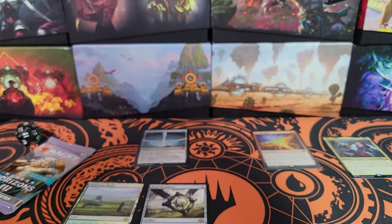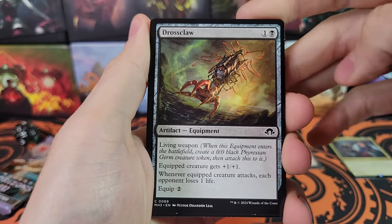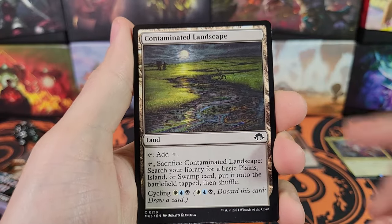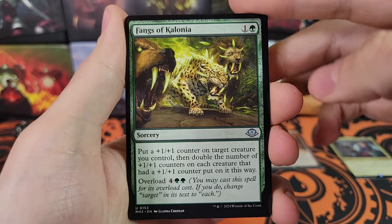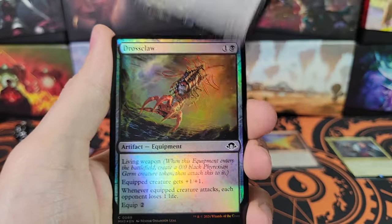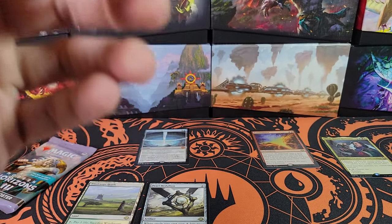We've got two packs left. Can we get something better than Ugin's Binding? That's pretty good — Ugin's Binding, a Pearl Medallion, and a Windswept Heath. These ones are more expensive, actually — like 75 bucks. Thraben Charm, Thriving Skyclaw, Utter Insignificance, Gift of the Viper, Contaminated Landscape, Riddle Gate Gargoyle, Horde Shadow Spinner, Emricle's Messenger, Fangs of Colonia, Victimize. We've got Warren Soul Trader for the rare, Drossclaw Foil, and the Black Medallion — whichever the Black Medallion is called, I forget off the top of my head.